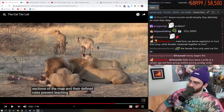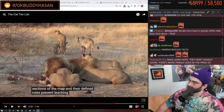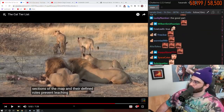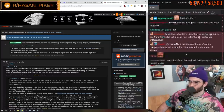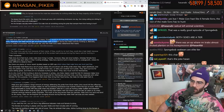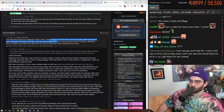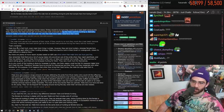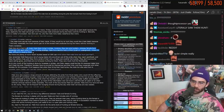Male lions leave a pride at a certain age and form groups before joining another pride. A 2013 study shows that male lions are proven to be successful hunters despite beliefs that females do all the work. While female lions hunt the open savannah, males tend to hunt in areas with more brush and vegetation. Male lions also tend to hunt alone, making a surprise strategy necessary — this differs from female lions which tend to hunt cooperatively.